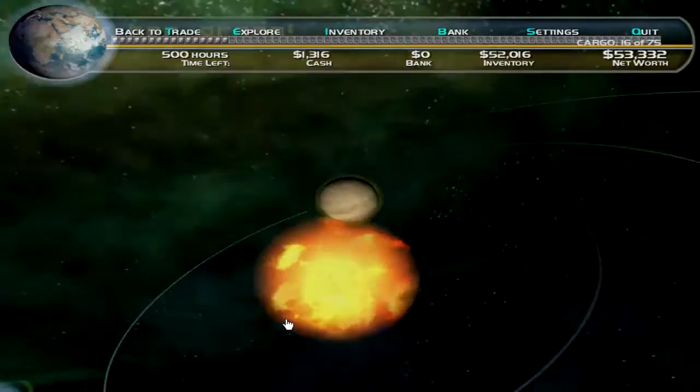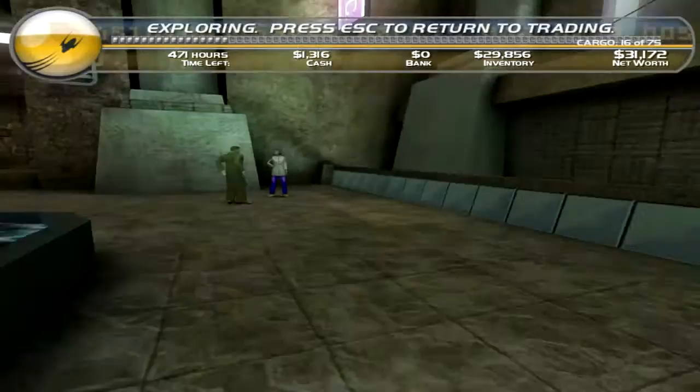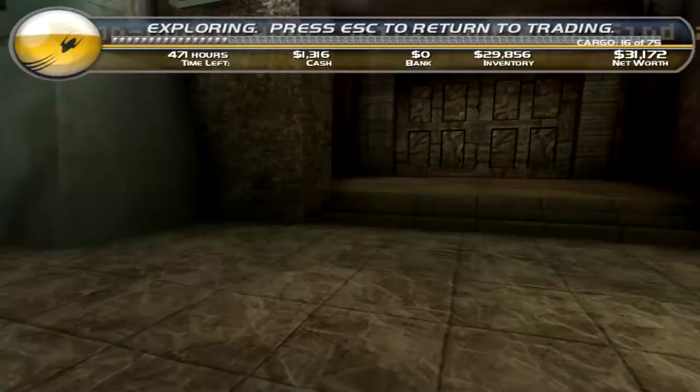My biggest problem with this game is its save system. Every time you change planets it saves the game, and as far as I can tell there is only one save slot — that's it. Going to a planet costs you turn points, so with one save spot, if you make a bad choice say five turns ago, there is absolutely no way to correct it.